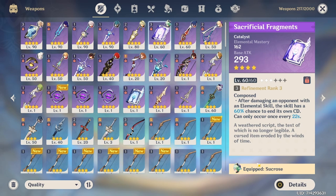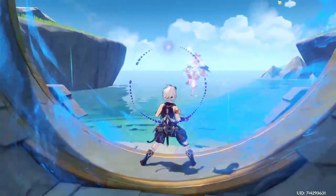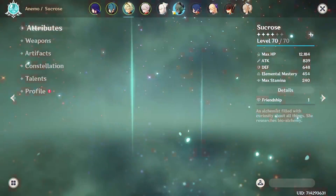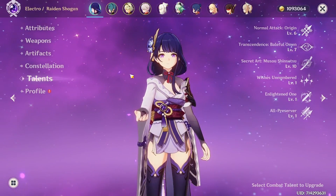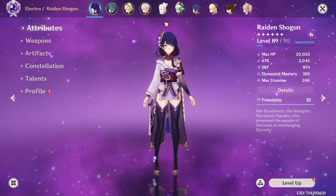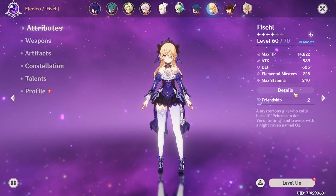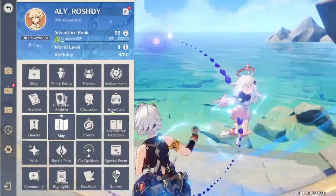Basically, for any character the most important things are ascension, talents, and weapon. Yes, artifacts are important, but as long as you have the right set — for example Sucrose with four Viridescent Venerer — you'll have no problem. Should you use your fragile resin for artifacts? Probably yes, but only after you have at least two good teams with level 80 weapons and level 8 talents on the key skills. Your DPS should be level 89 or 90, the rest to 80, and some supports to 70-80 — that's good enough. Then you should have a couple of fragile resins left.